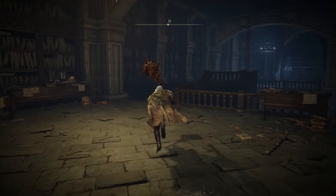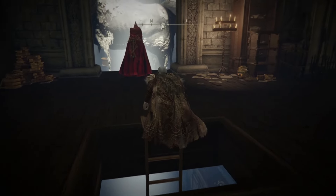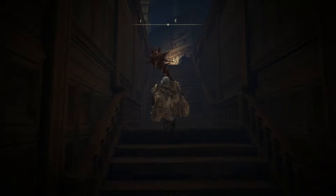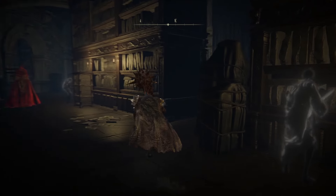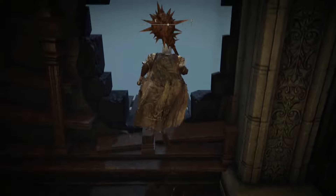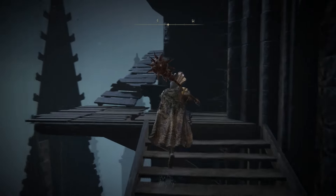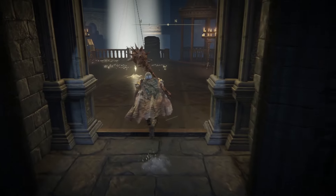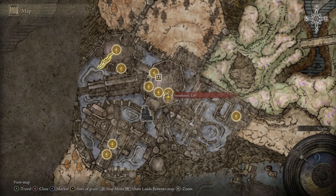We're going to keep going to our west and climb this ladder. From the top of this ladder we need to take a right and go east-northeast. Go up these stairs and we're going to take a right here. Behind these bookcases there's going to be a hole in the wall to our east-southeast — jump through that. We're going to ascend up these stairs and we'll run into another Site of Grace up here. This is the Storehouse Loft Site of Grace.